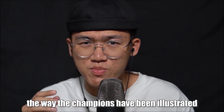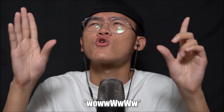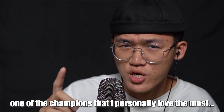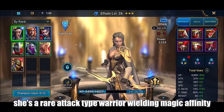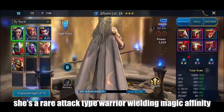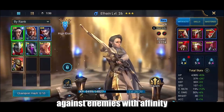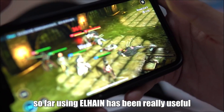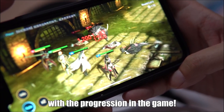The way the champions have been illustrated in this game is incredible. One of those champions I personally love the most is Elite. She's a rare attack-type warrior wielding magic affinity, which means she's very powerful against enemies with that affinity. Using Elite has been really, really useful for progression in the game.